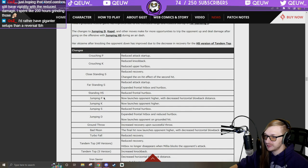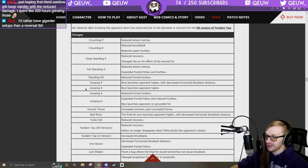Millia standing S: reduced frontal hurtbox — way better now. Only the really good Millia players use this button in neutral but now more people will use it. Jumping P: launches higher. Jumping S: reduce frontal hurtbox — this and Ky's jump S make no sense to me, they're their best buttons already and they made them even better.